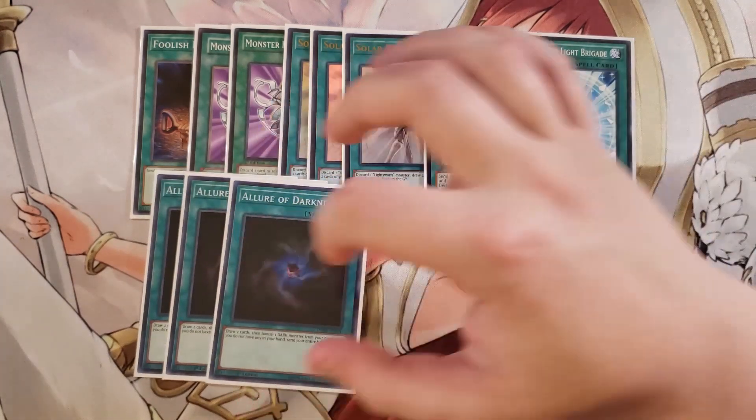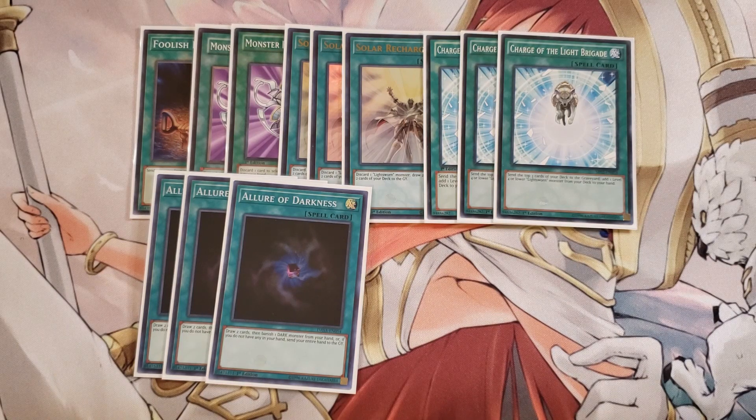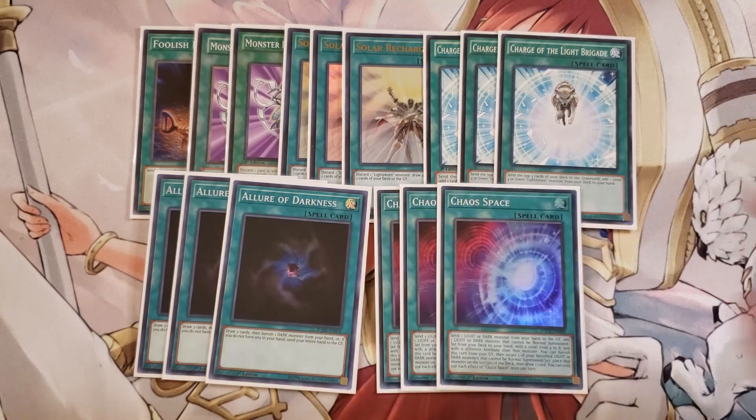We play three copies of Allure of Darkness just to dig into the deck a little bit deeper — it helps a lot to grab your Judgment Dragon, Chaos monsters, and even Chaos Space, which we also play as a three-of. Chaos Space is fantastic because you can send a light or dark monster from your hand to the graveyard to add a monster of the opposite attribute from your deck to your hand. It has to be a monster that cannot be normal summoned or set, so cards like Wolf, Black Luster Soldier, Chaos Dragon Leavenera, Judgment Dragon, or Black/White Dragon.